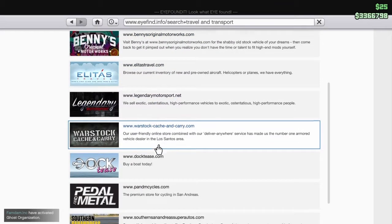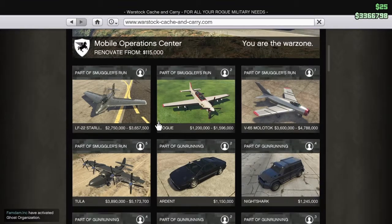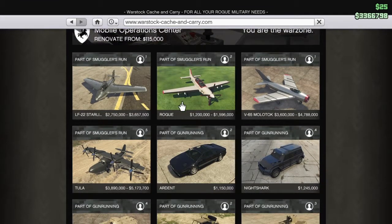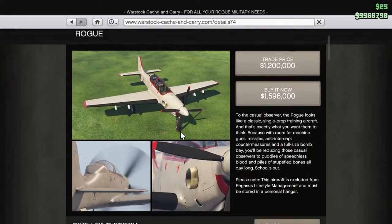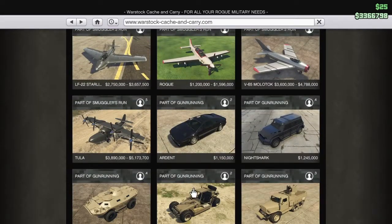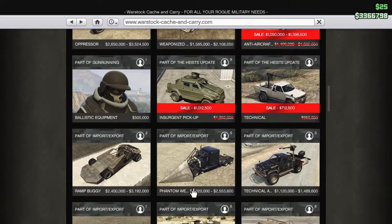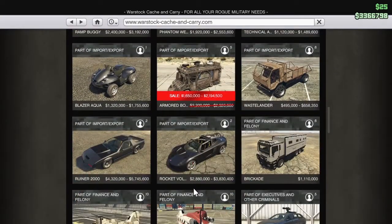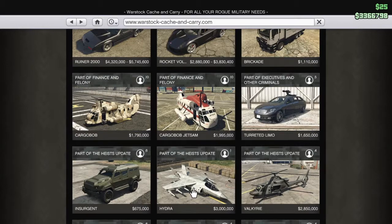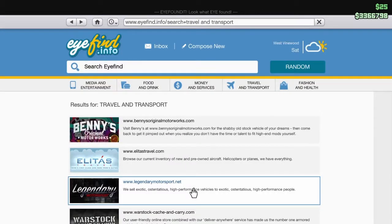Let's look at Warstock and see what they have. There's something here for a mil but it's kind of over budget. If you don't know, I'm trying to spend exactly one mil or under. There's the Insurgent but I'm not really trying to buy that.